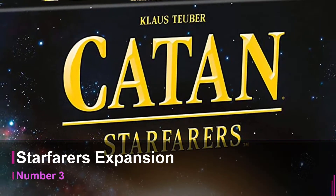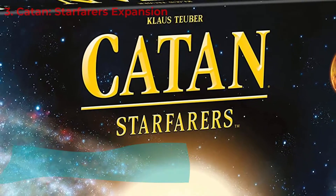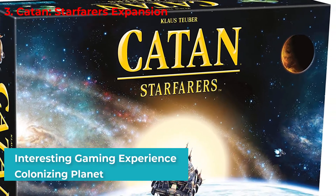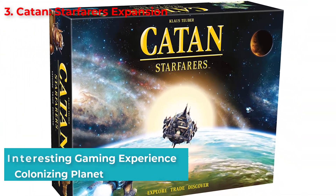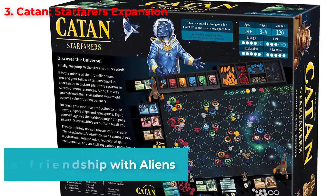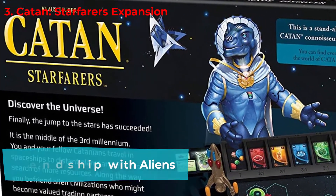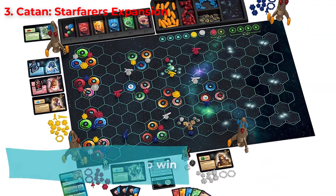Number 3: Catan Starfarers Expansion. We may be far from colonizing Mars, but not so far from doing so with a lot of other planets. The Starfarers Expansion takes us to the middle of the third millennium in search of more resources in a planetary system far away in space. You are in the presence of alien civilizations that can be your friend or your foe. Each player aims to score not 10, but 15 points to win the game.